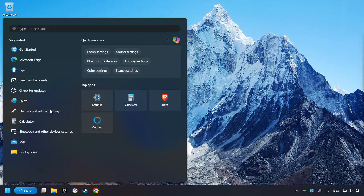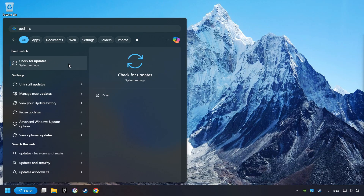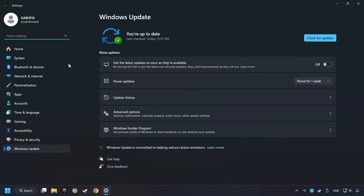Click on the search box and type in Updates. Click on Check for Updates. If the search has found any updates, download them. When the download has finished, restart your computer.